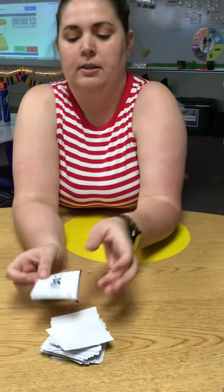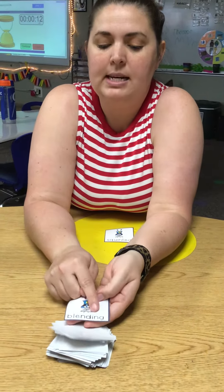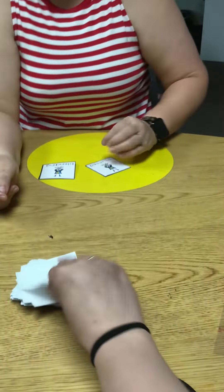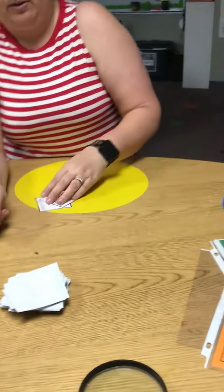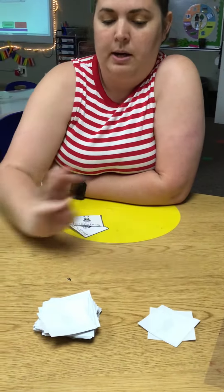My turn — bubble and blend — blending. Aw, nuts. I got a Zap, I gotta put my cards over here. All right, that's our discard pile.